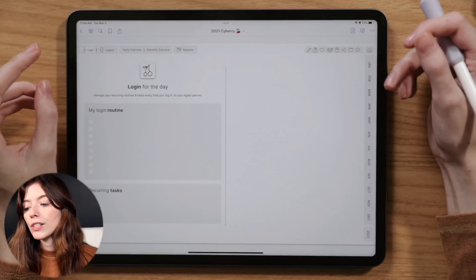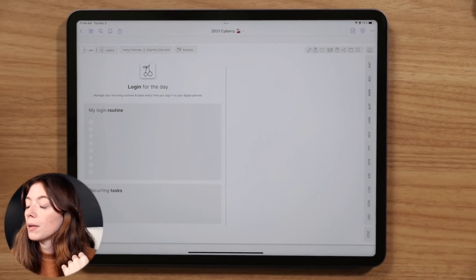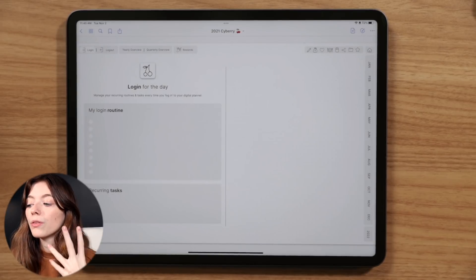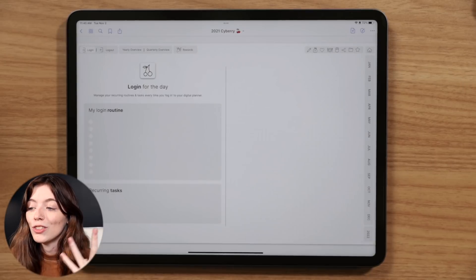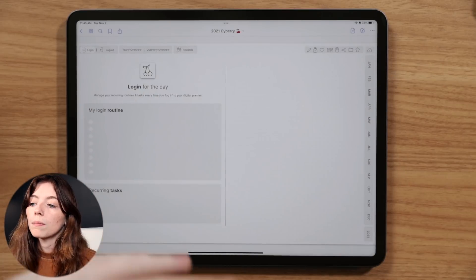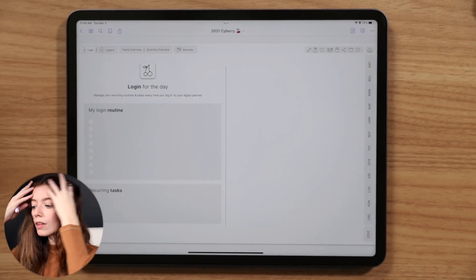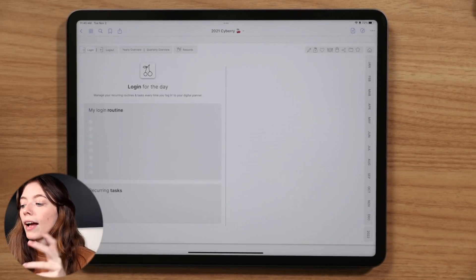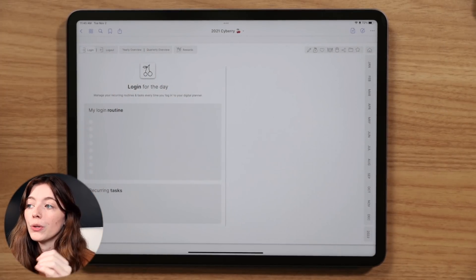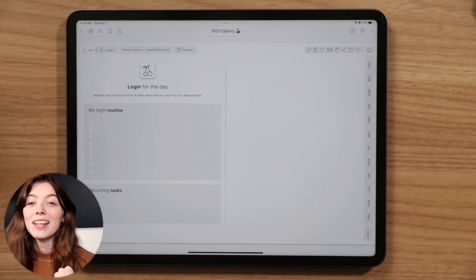My purpose for including login and logout pages in Siberia is because in my own planning style I have something called check-in and check-out lists, which roughly translates to login and logout since Siberia was designed to look and function like an app. My check-in and check-out lists are basically things I run through — a lot of it's mental, but I have it documented in my Notion dashboards.